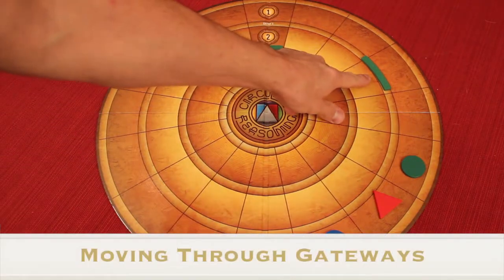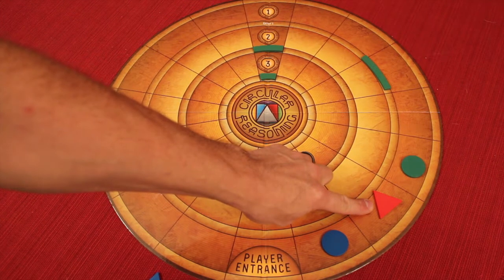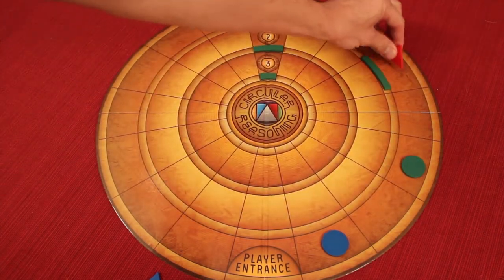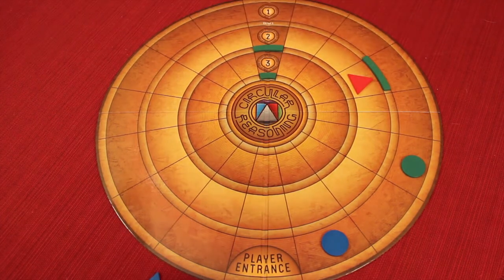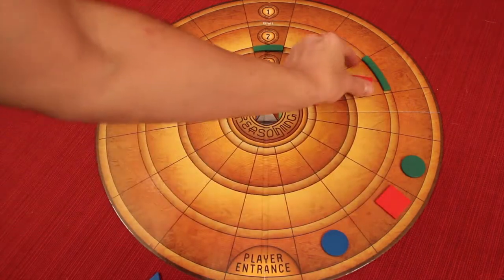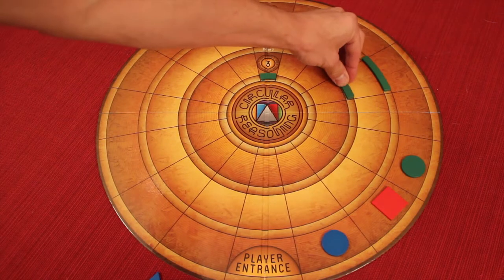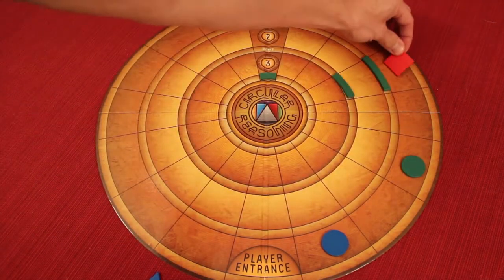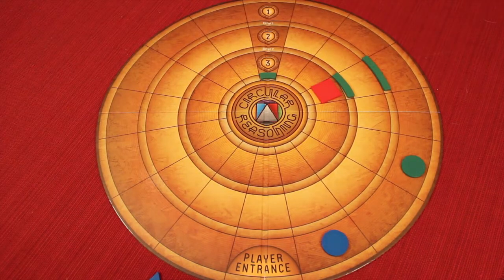Now let's talk about gateways. Say it's the red player's turn with a triangle — that moves three spaces. You can choose clockwise or counterclockwise but must stay that direction. So the triangle goes one, two, three and can pass through a gateway assuming it's not blocked. If it were a square instead, moving four, and another gateway was at position two, the square could go one, two, three, four — passing through more than one gate in one turn.